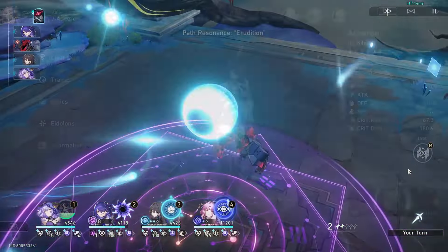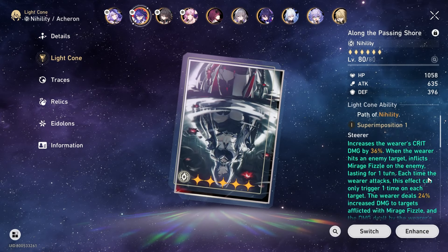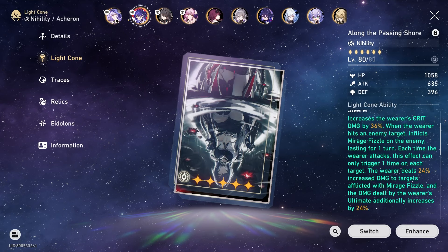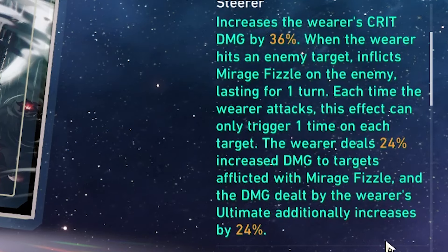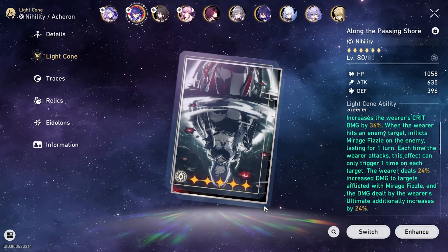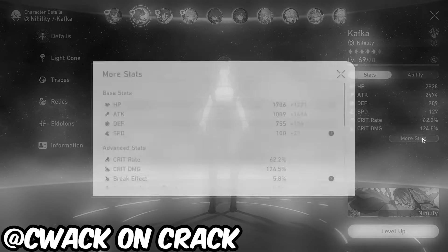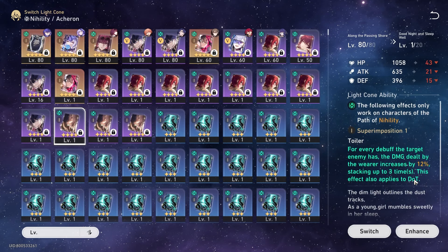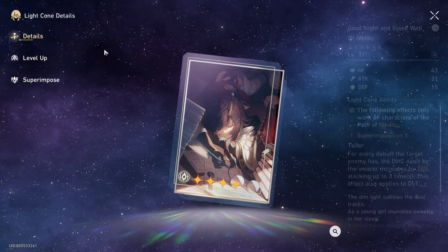Funnily enough, if Acheron herself is restrictive, then her Light Cone is nigh impossible to use on another Nihility without losing so much of its inherent value. All the other Nihility characters won't be able to use the crit damage increase, and barely any of them would get any meaningful stat increase from its passive. So if you're going for her Light Cone, just know she is literally the only character that can use it — unless you're a psycho and built crit Kafka, in which case I have no comments and no respect for you. If you don't think you'll get her Light Cone, 'Goodnight, Sleep Well' is a decent enough substitute for her signature.